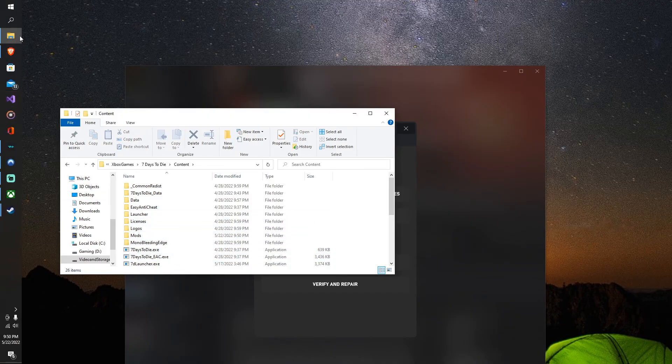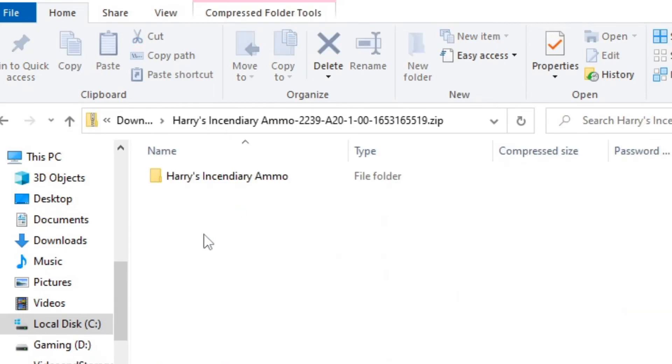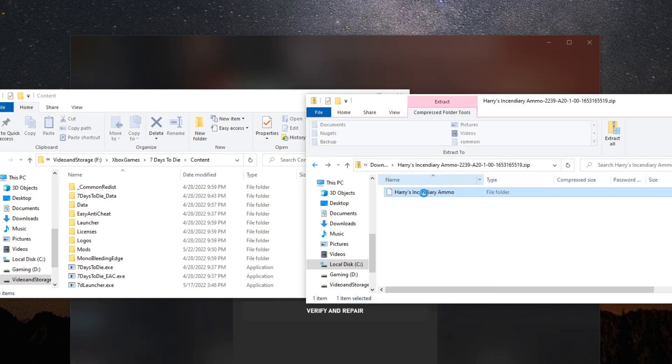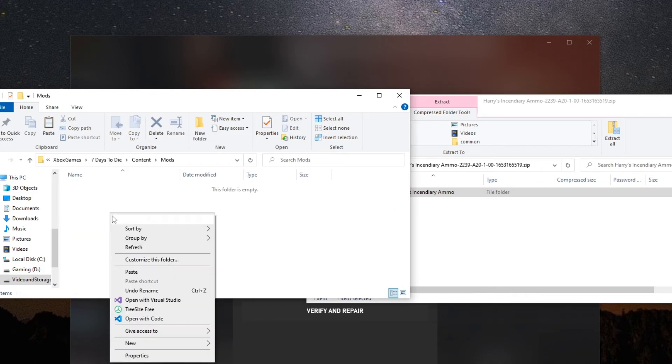Now that we've got the Mods folder created, let's go to Downloads where I have Harry's Incendiary Mod. We're going to open up the zip file, grab the Incendiary Ammo Mod folder, copy it, open our Mods folder, and paste it in there.